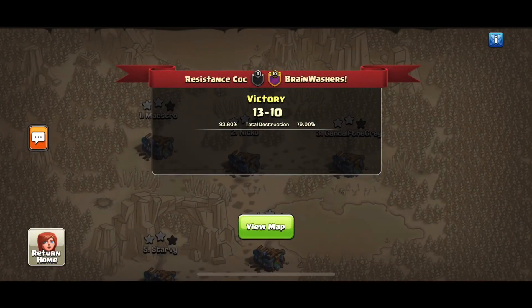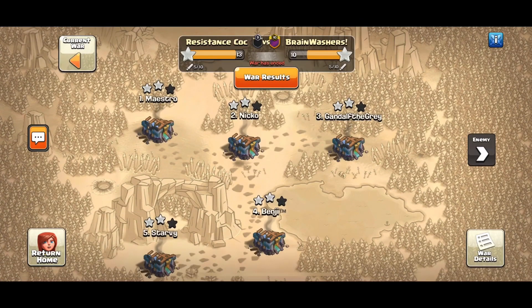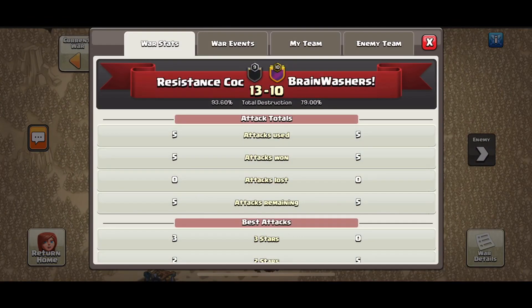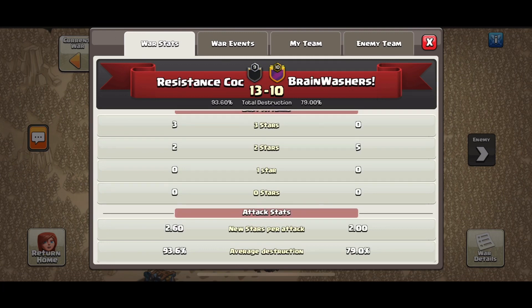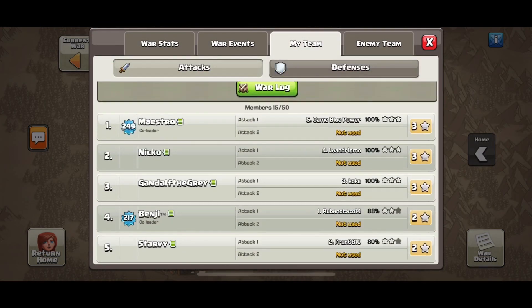Now to Resistance COC. They had a default win in the first round and faced Brainwashes in the next round, ending up winning 13-10. They had three triples and a 93.6% destruction. Triples came from Maestro, Nico, and Gandalf.